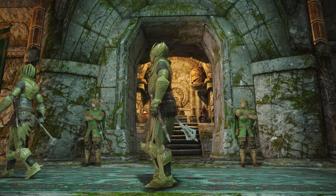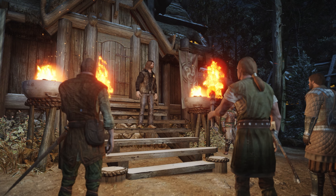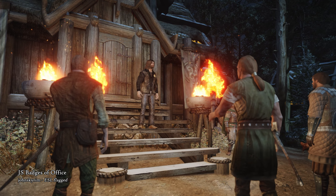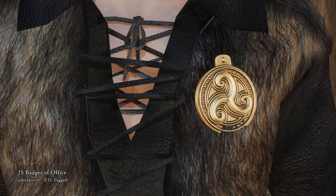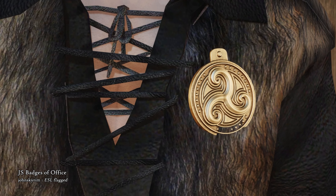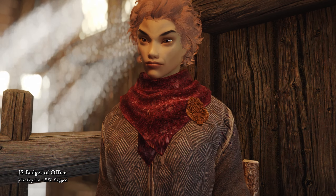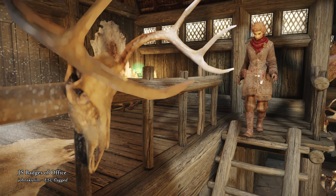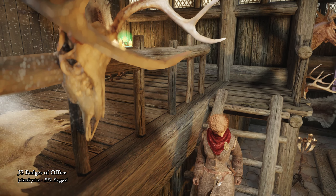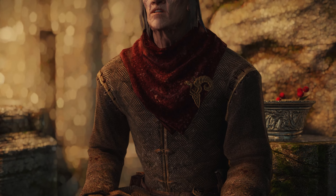Housecarls aren't quite as high in the hierarchy as the stewards, and with JS Badges of Office, this becomes very clear. This mod gives Skyrim's stewards their own shiny Badges of Office — fancy golden pins that represent their power in the court, inspired by Game of Thrones and House of the Dragon. Now it is impossible to mistake a steward for another commoner roaming around the town.